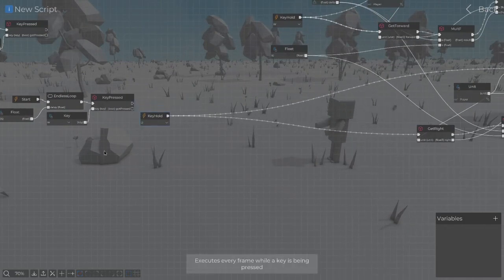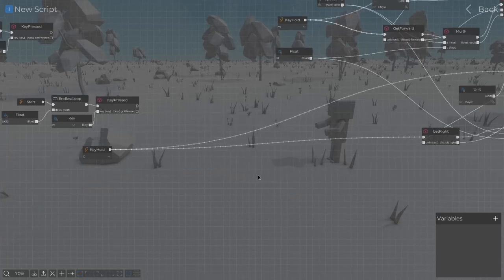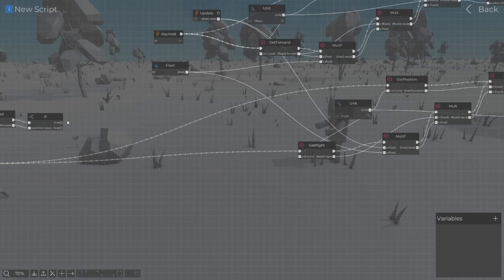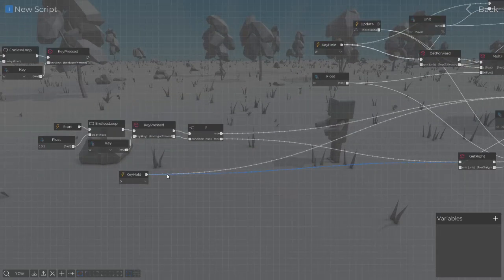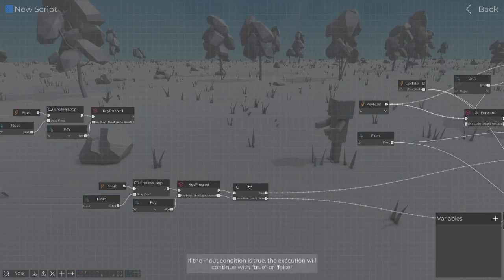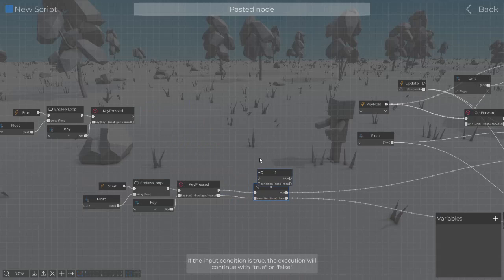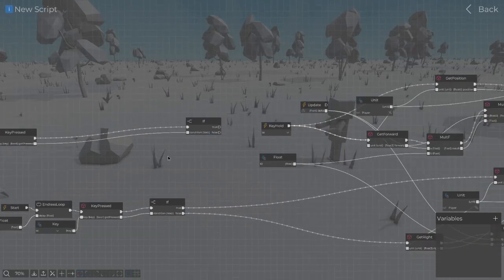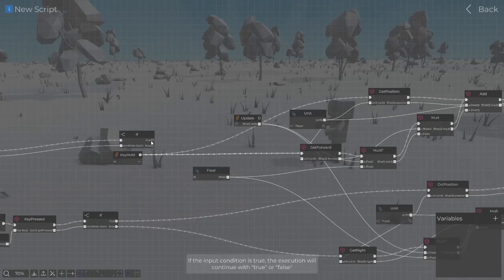We can try breaking this up. If bool is yes or no — as in, if the key is pressed then it's true. Let's do this. And obviously, because it's too easy to open this thing up. I'm sorry if you cannot hear me, I'm speaking quietly today. But we already did it right.